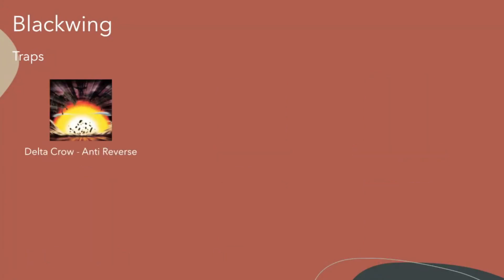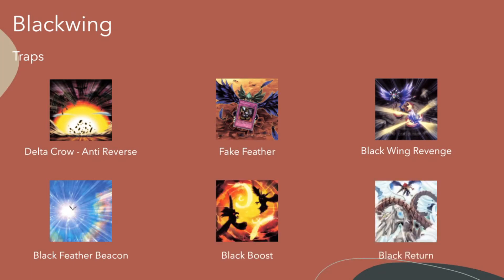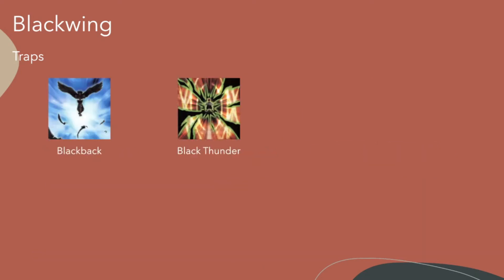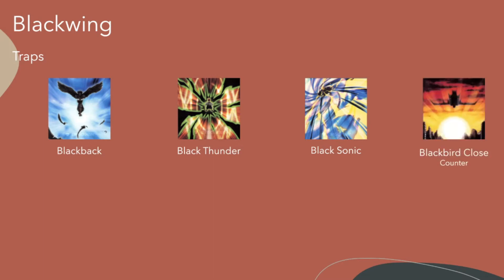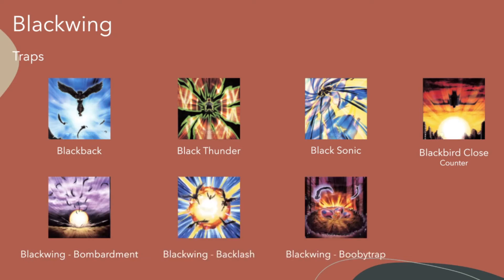For traps we have Delta Crow Anti Reverse, which is also a very nice hand trap. Fakefeather, Blackwing Revenge, Blackfeather Beacon, Black Boost, Black Return — one of my favorite trap cards to use. Blackback, Black Thunder, Blacksonic — which is basically the mirror force of the Blackwings but it banishes instead of destroying, which is very nice. Then we have Blackbird Close, Blackwing Bombardment, Blackwing Backlash, and Blackwing Booby Trap.